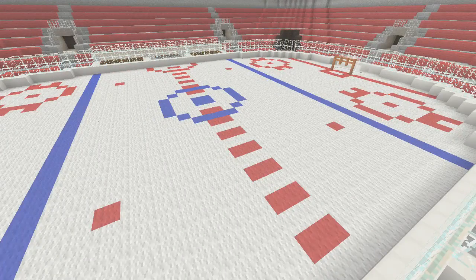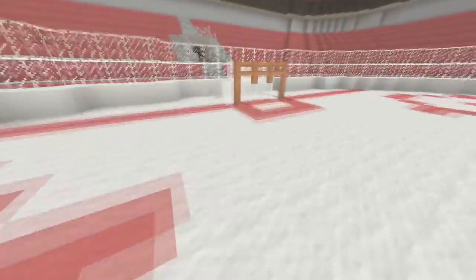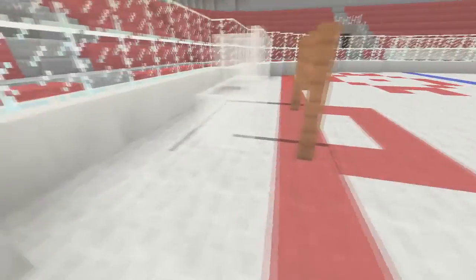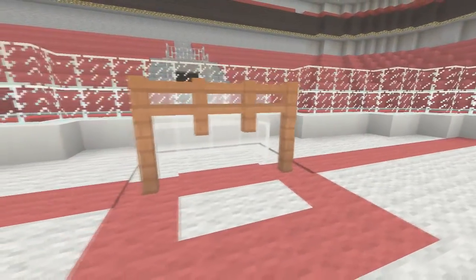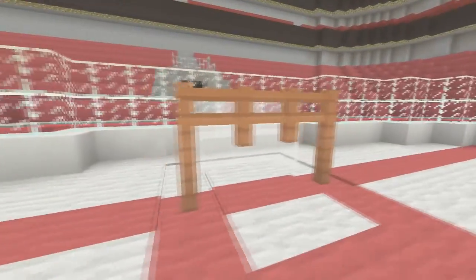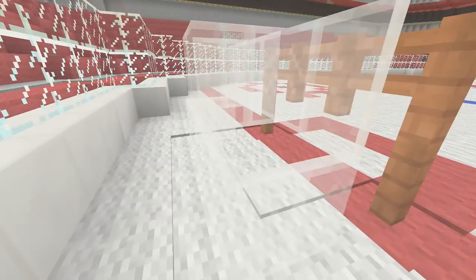Overall I think it turned out pretty sweet. Any of you guys out there who actually watch a lot of hockey, definitely comment down below and let me know what you think. Over here we've got the goals — I think those turned out pretty sweet. I used some orange acacia wood to make the goal frame, and then I put white glass for the netting.